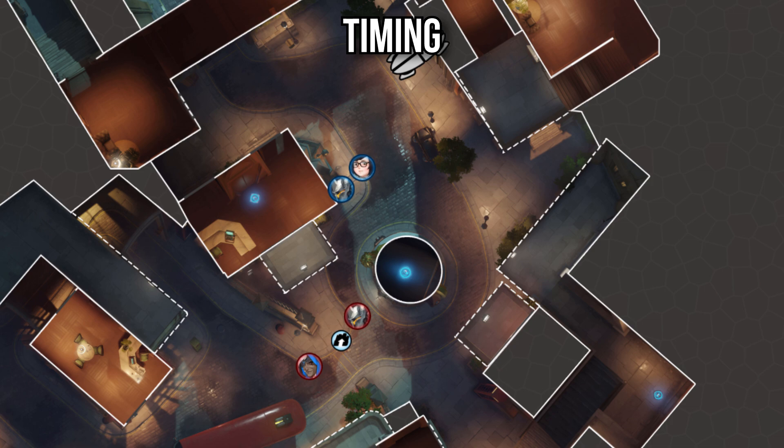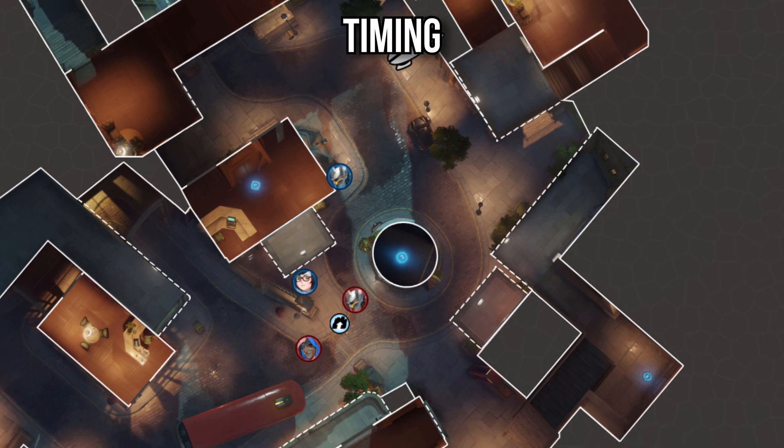Here's another good example on King's Row first point defense. Mei will commonly be playing close to the point, and yet they'll try and look for a wall past the choke. Alternatively, the Mei could be playing at the choke looking for a wall, but the rest of your team aren't holding or playing there at all. This all means that when you're aggressing, your team isn't, so the wall gets limited value.